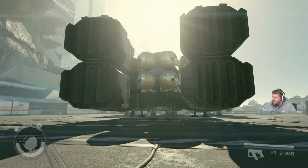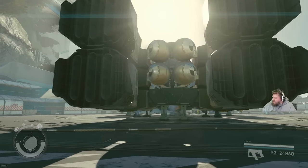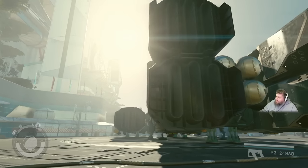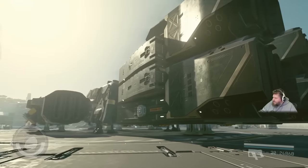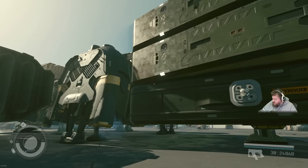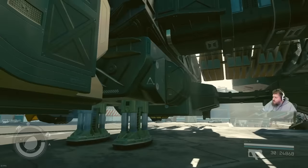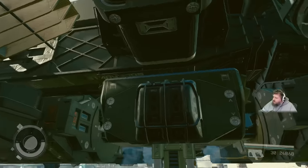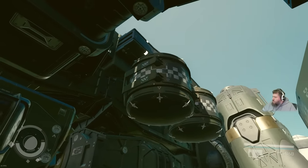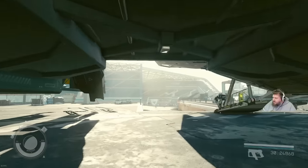The massive engine package back here means when you land, everyone knows you mean business. There are four reserve fuel tanks back here — these do have trackers on them, so when they're empty feel free to jettison, especially in combat. We have put all of the maneuvering thrusters on the inside to protect them from fire during combat so you can maintain perfect mobility.